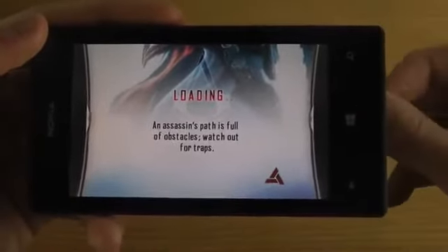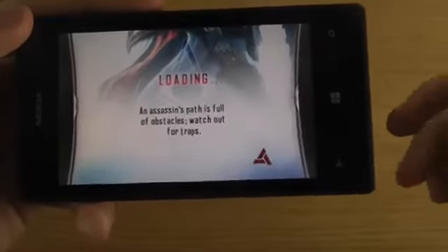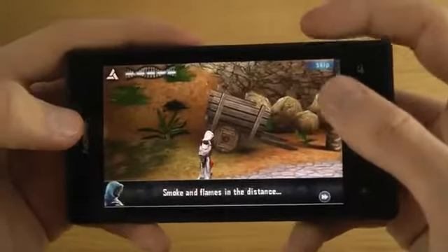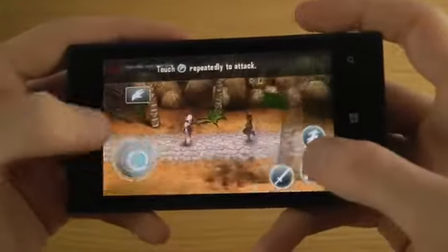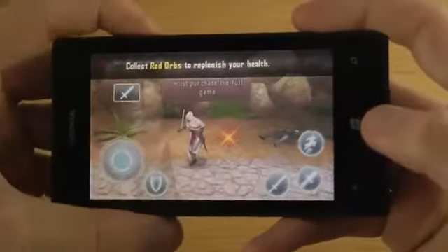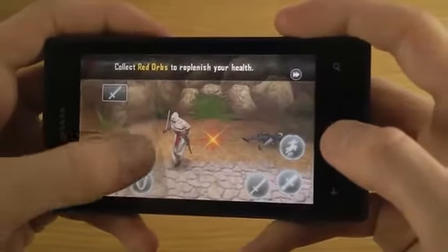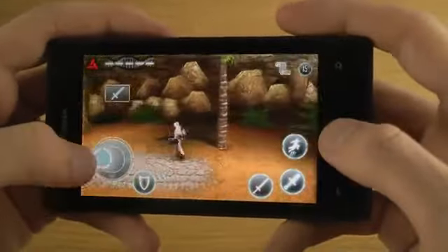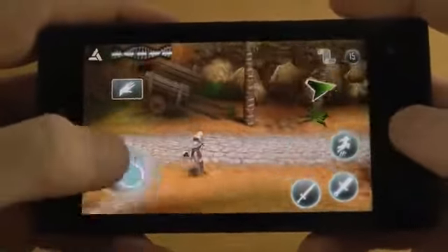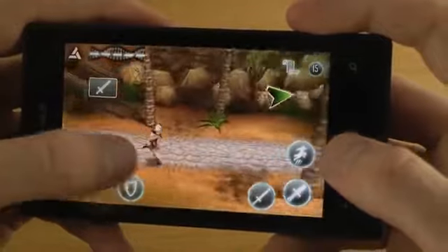So I played a little bit earlier, just to try it out. It's like a 2D or 3D game — I'm not sure, maybe it's 3D. I'm going to skip that intro. Collect Orbs. Let's see what's this — a Sword. Sweet.